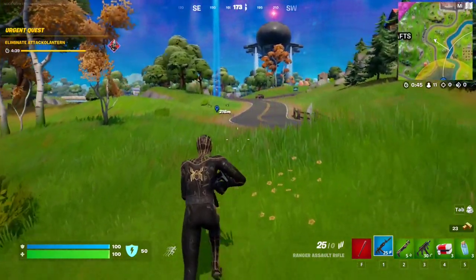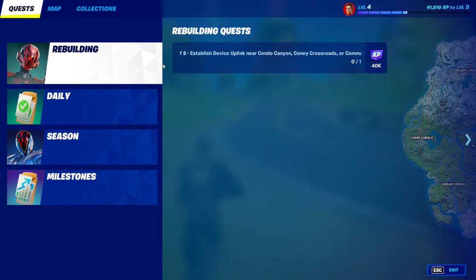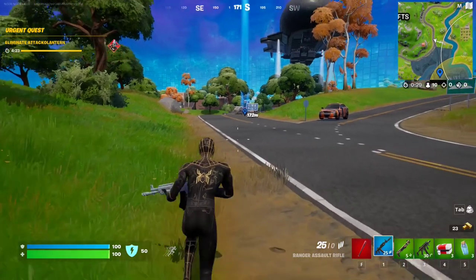Once you complete all three stages of the boot camp, you will automatically unlock the first stage of the Rebuilding Quest. The first stage is to establish a device uplink near Coney Crossroads — or Command Seven, or whatever it's called. There are three locations; we're going to go to this one right here, so just make your way to that spot.